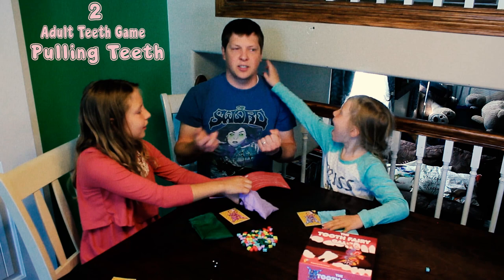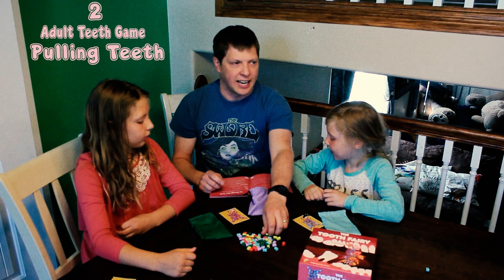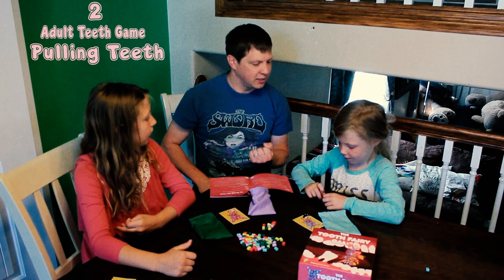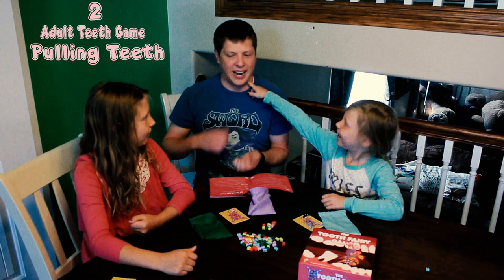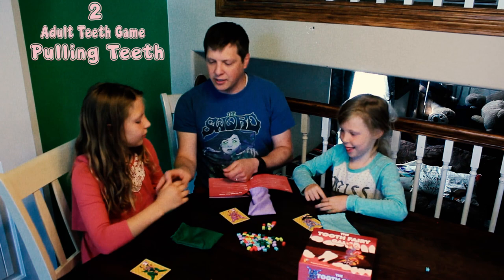A four is different. If you roll a four, you choose another player and tell them to place one of their teeth back into a bag. A five means you pull a random tooth from another player's hand. And six, which is the most awesome — if you roll a six, you get to look into a player's hand and pull a tooth.